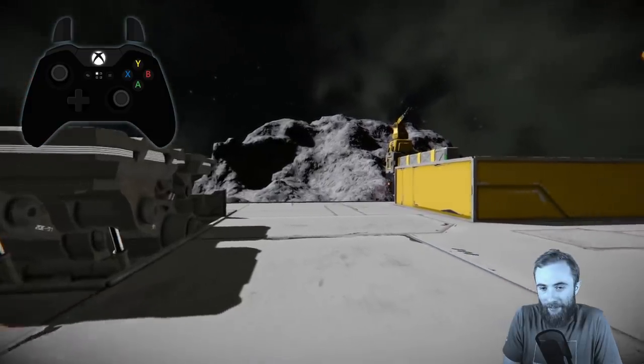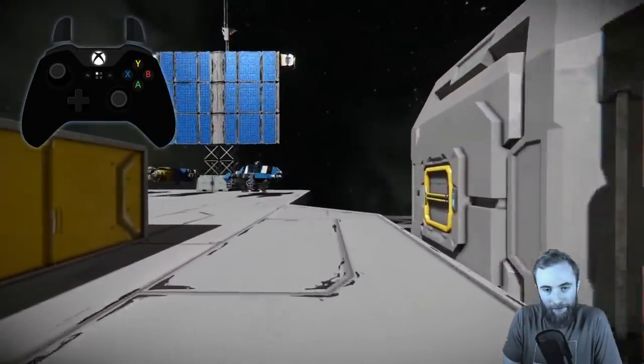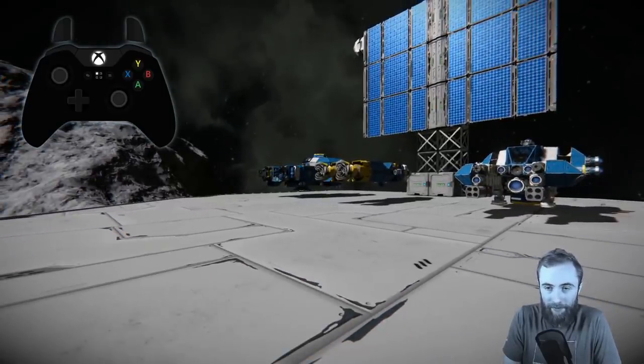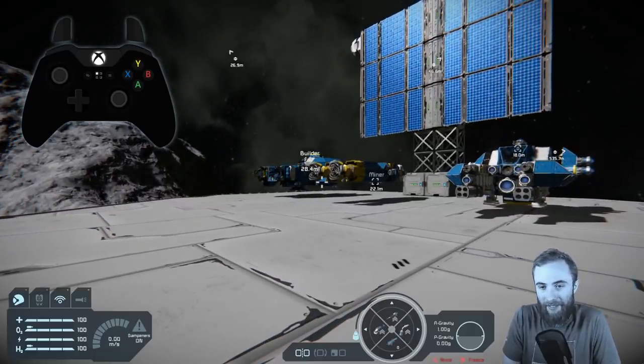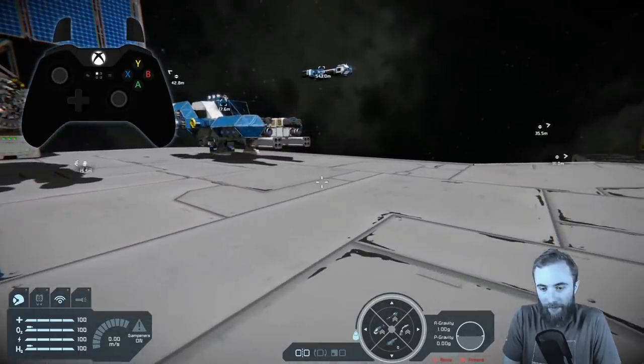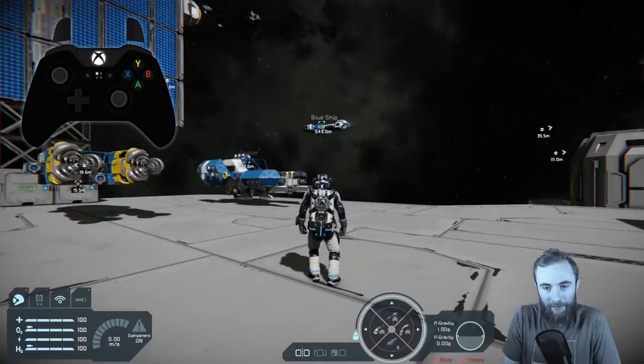Here we are on the platform. We're going to get the toolbar back up first, so we're going to press left bumper and right D-pad to get that up, and also switch to third person briefly with right bumper and up D-pad.